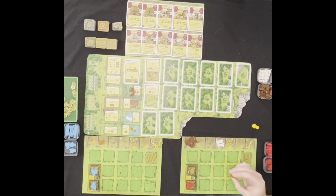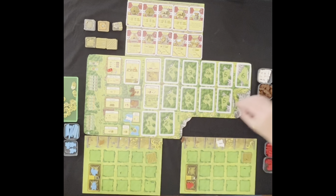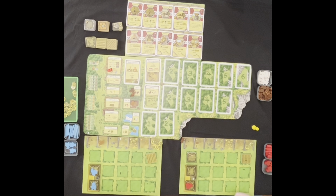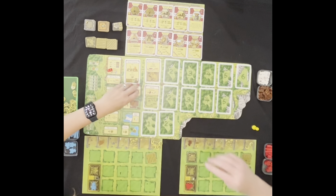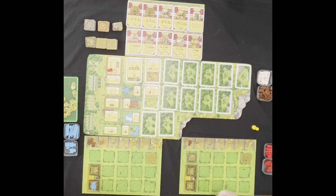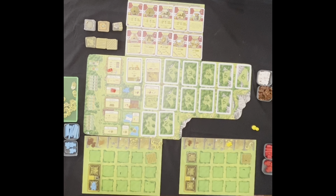I'm still first player. I am going to build onto my house — paying five wood and two reed to get a wood room added. Then I'm going to go get more wood. Your turn. I think I need to start looking at planting. I'm going to get a wheat. And then I'll go get a reed. That's the end of the round — it really does flow quickly.